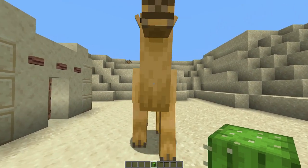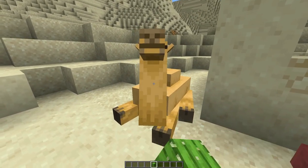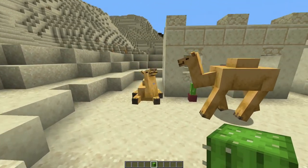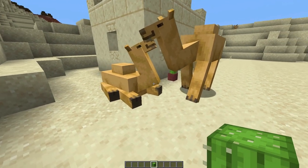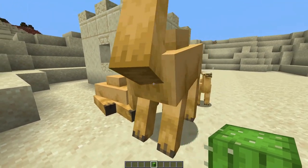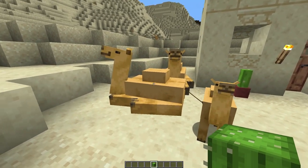If I give one camel a cactus, he loves that. If I give the other one a cactus, he loves that as well, and they will start to creep very slowly towards each other. They have a little bit of a nuzzle and out pops a baby camel. That obviously exhausted them — look, it sat down again.